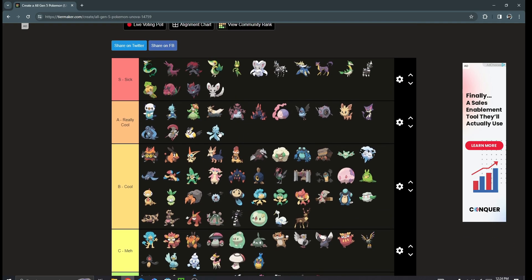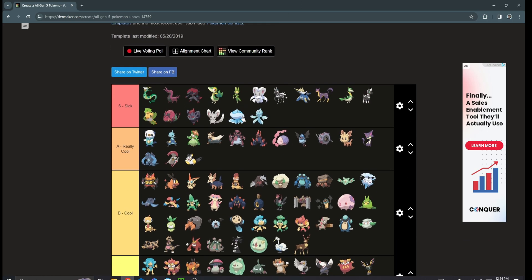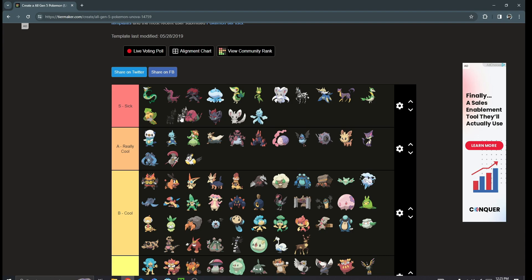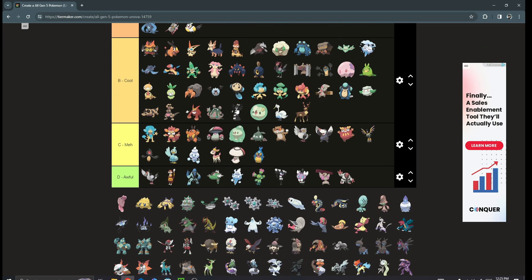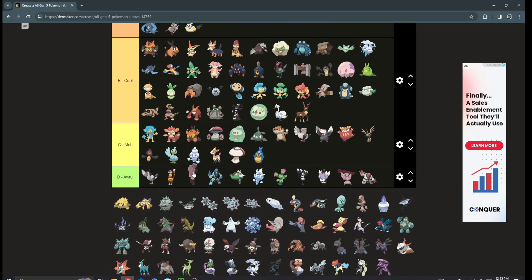Frillish is an S tier for me — easy S tier. I'm a very big Jellicent and Frillish enjoyer. Alomomola I hate because of competitive, but it's not a terrible design — it literally just looks like it should be a Luvdisc evolution though. I can see why it's not, since they look a little too different, just the same color.